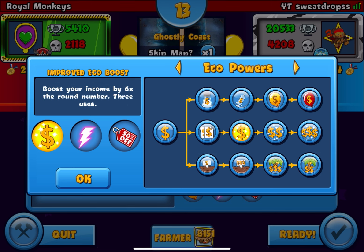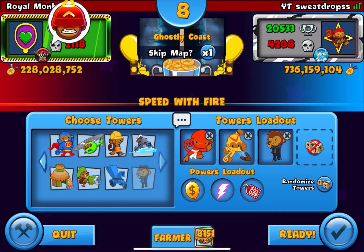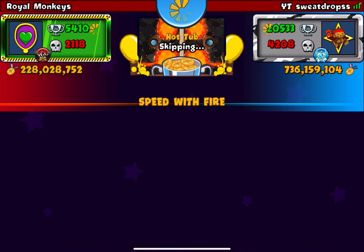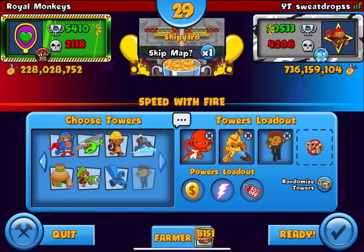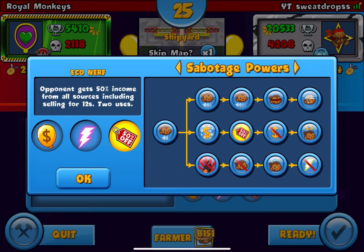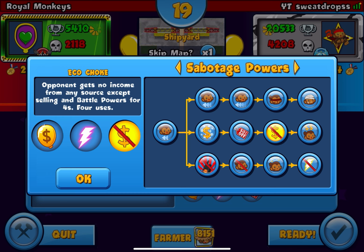Rubber to Gold is the power you need to use in Speed of Fire in order to make infinite money — any other eco power won't work, please use Rubber to Gold. Lightning is to help us defend. Eco Earth is to drain Rubber to Gold because everyone uses it. The shorter the map the better — Ship Yield is very short, it's great for us. Eco Earth reduces the power of Rubber to Gold by 50%.